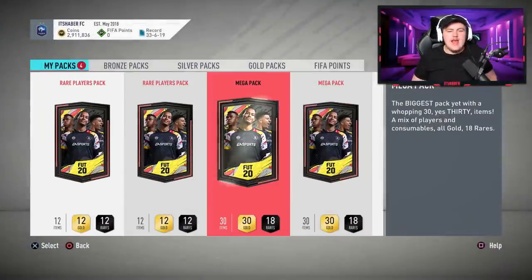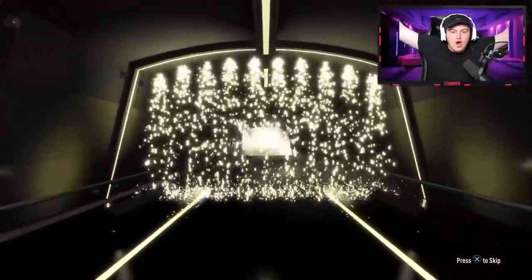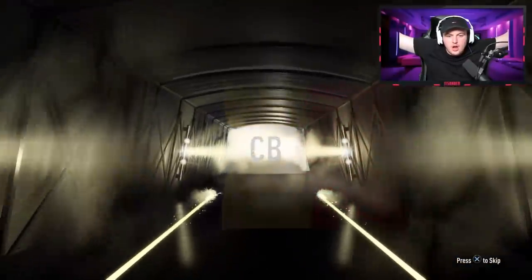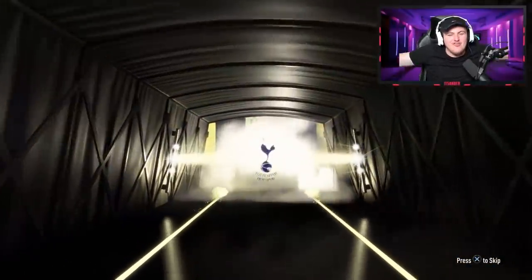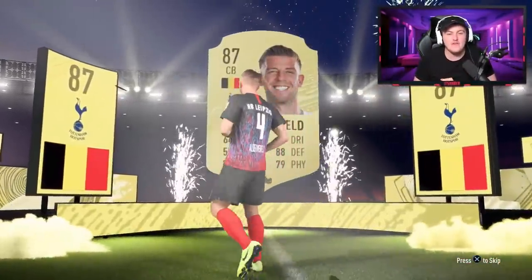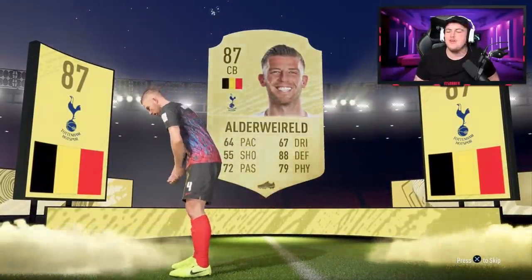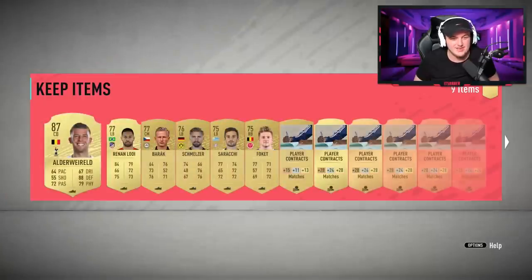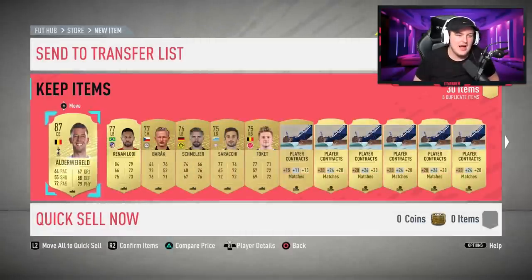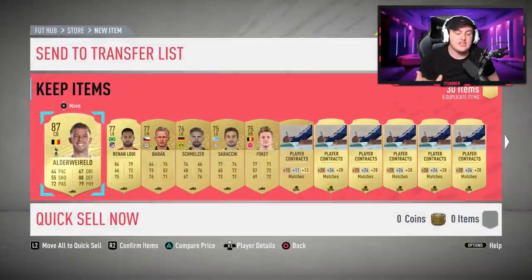Now the two 35k packs — these have the black doors so this could be good. We've got a walkout! It's going to be a Belgian center back. You really want to see left wing but I'll take an 87-rated Alderweireld. That is a fantastic start — we've got the first walkout of the video. I would have loved left wing — my heart would have gone crazy if we got Hazard. He's fantastic in this game. I think we're going to get a ones to watch SBC tomorrow so he'll be great to use for that.